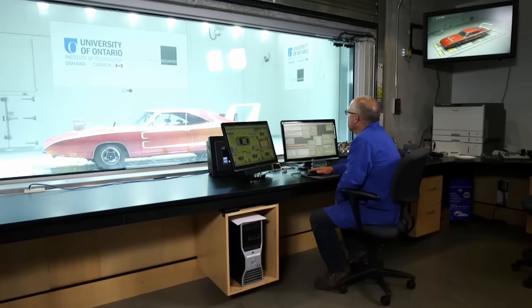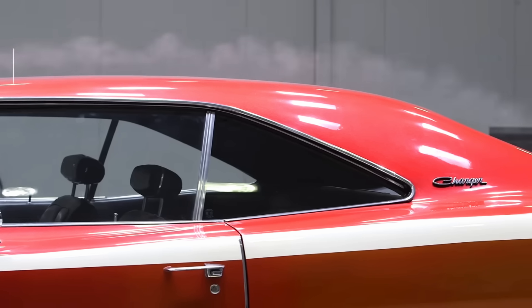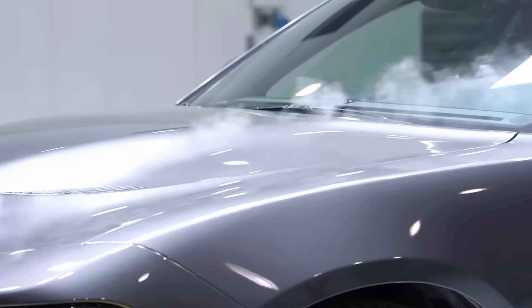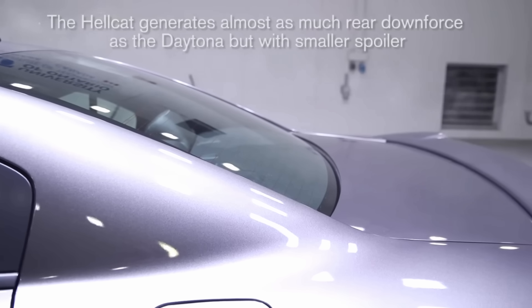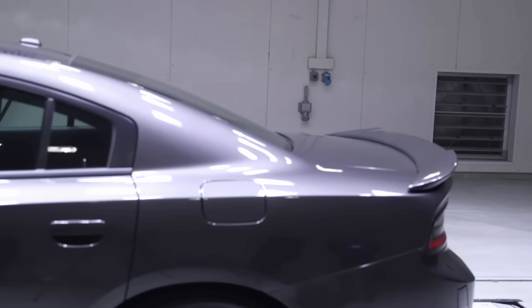There's an excellent video on YouTube of a Dodge Daytona in a wind tunnel, and comparing it to a modern car, it actually doesn't have that much downforce. A Dodge Hellcat actually has about the same rear downforce as the Daytona with that massive wing, but the car should still be fairly stable.